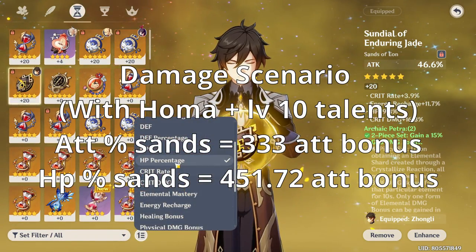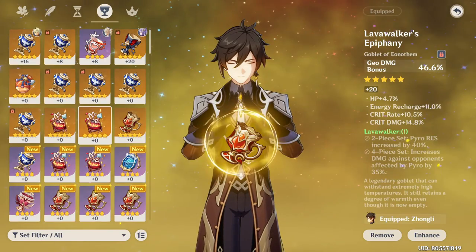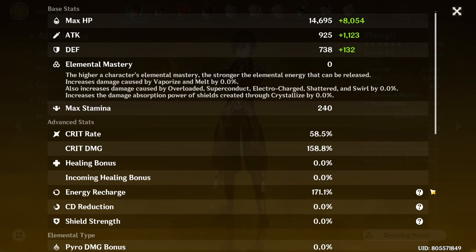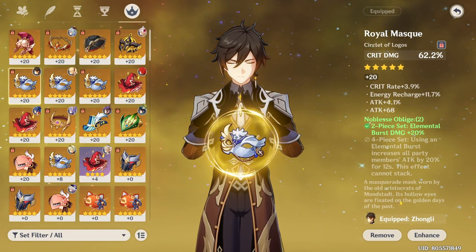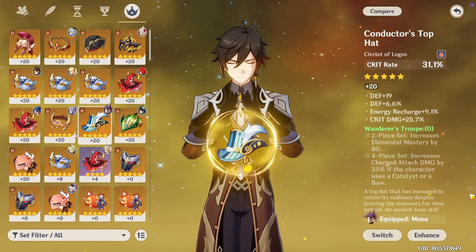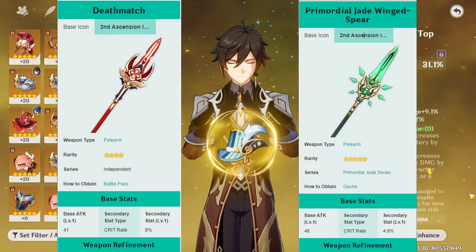For sands, always go for HP percent main stat — it is much more efficient than attack percent in her case. For goblet, pyro damage percent is the way to go. Same concept as any DPS: you want to have a healthy balance of different damage multipliers for maximum damage output. Finally, for circlets, go with crit rate or crit damage based on what you need more. Hu Tao ascends with crit damage, so for most players, crit rate circlets are preferred — unless you have a high crit rate weapon like Deathmatch or Jade Spear, then go for crit damage.